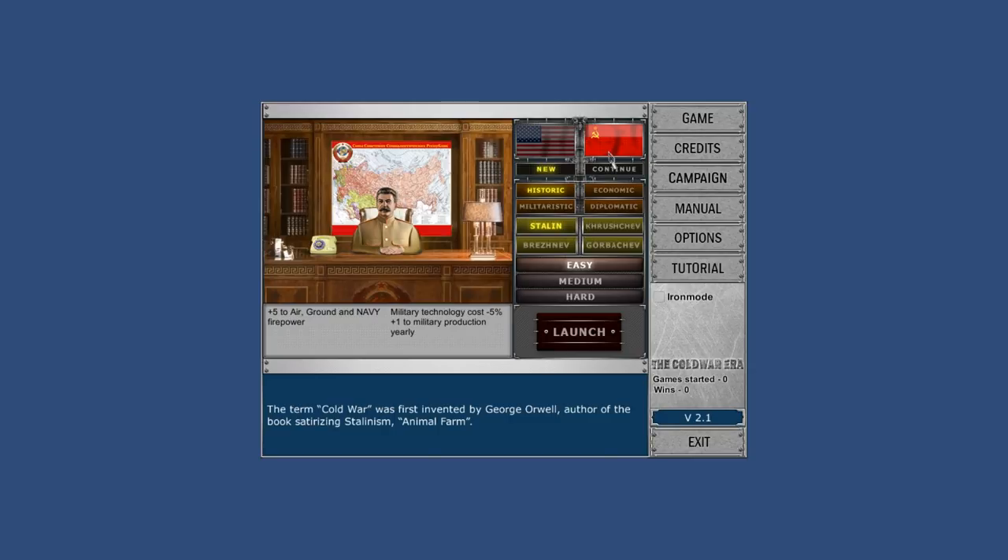We're going to play as the Soviet Union and play as Khrushchev. I think the Space Race is the direction I want to go. So we'll go with a space technology Khrushchev, but we'll also go with military technology as well. So we'll have a militaristic Khrushchev — he won't be the historic diplomatic and spy-focused version. We could play as the U.S. as well, but we're going to play as the Soviet Union with a militaristic Khrushchev.